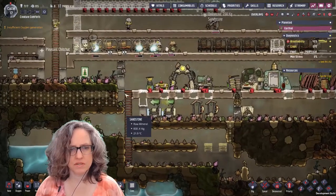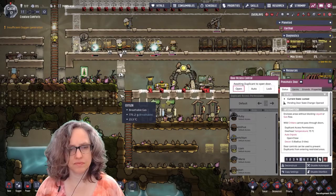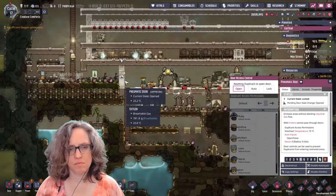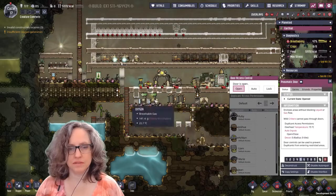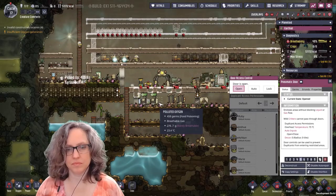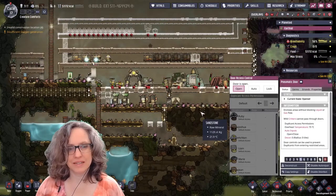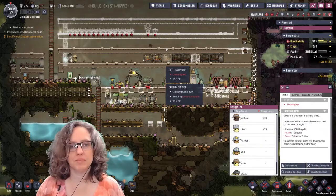Why can't they reach this? I dropped out the floor but they can go the other way. This could be an emergency. I don't want them to not have access to the bathroom. I think we narrowly avoided a pretty bad situation there.